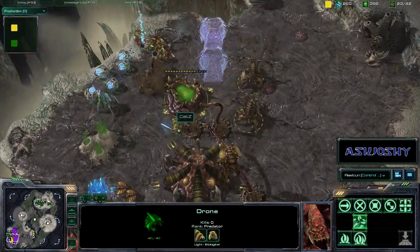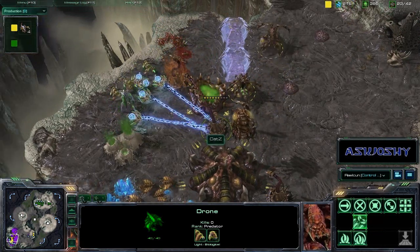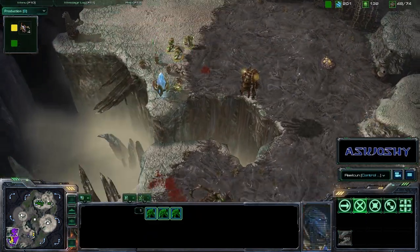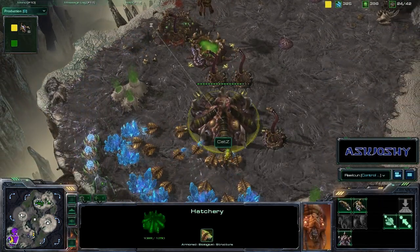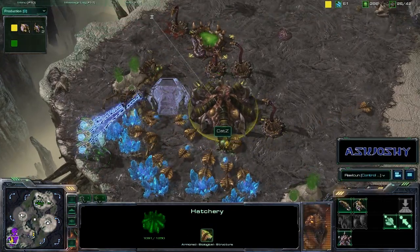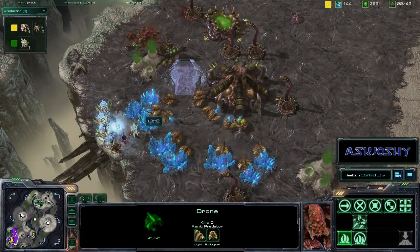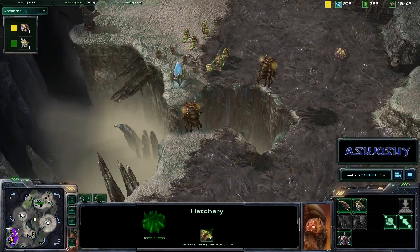The Drones just have such little mining time based on the positioning here. No real defense in the back, so any time Katz slides down there he's going to be able to slow down that mining or stop it completely. Transfusions are still coming out of these Queens onto the Spinecrawlers, but Katz is able to protect his Pylon very easily with a handful of Zealots.